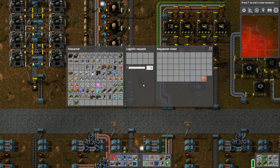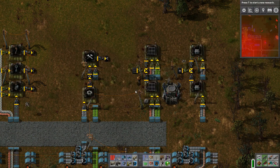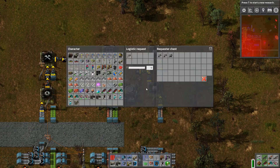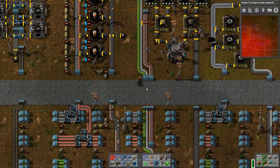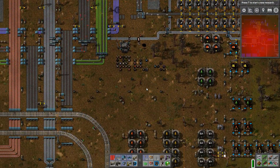I also decide I want to bring the batteries out of my junk area and put them into the spot in the miscellaneous facility where they are being produced, just so that there's no bottleneck there. And as you can see, that's filling up as it leads down into the main bus.